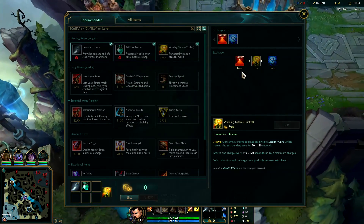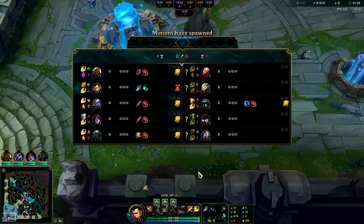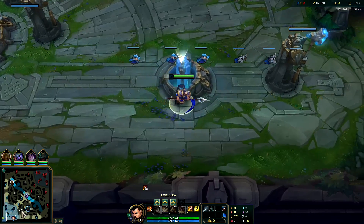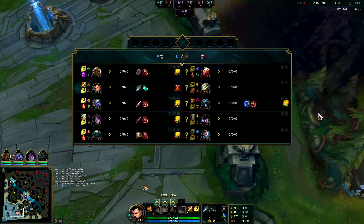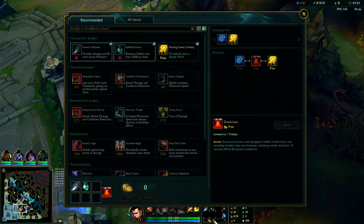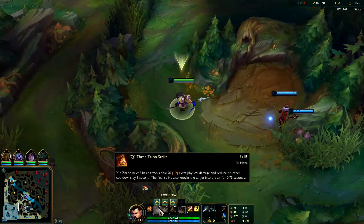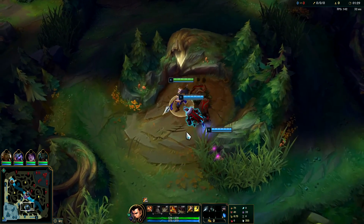Got our ward down — want to make sure they don't cheese us. They have a pretty strong level one with Caitlyn and Karthus. I doubt Master Yi would opt to start on my blue buff though. We're going to go for Cinderhulk this game — we need the extra magic damage, our team is super AD heavy. Cinderhulk gives massive amounts of ability power on its burn and you can proc the burn very easily. It makes jungle clears really fast after you knock up a monster.